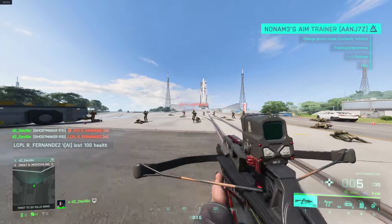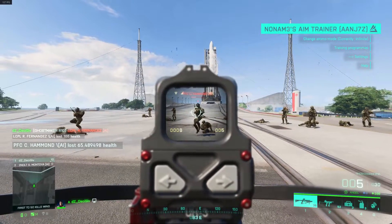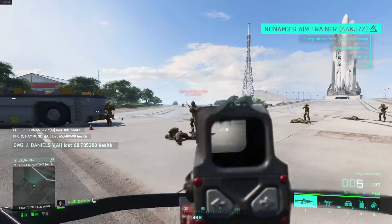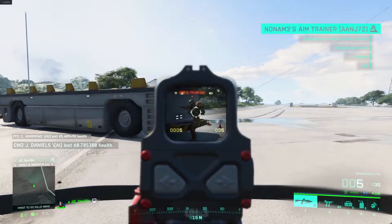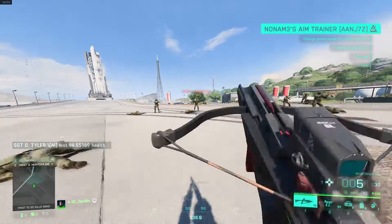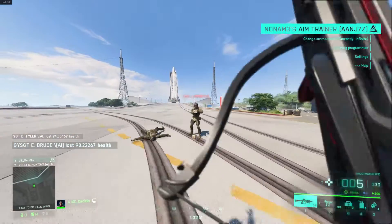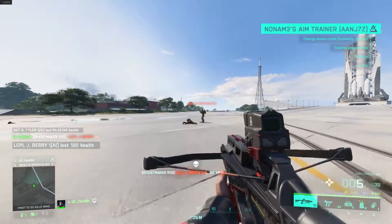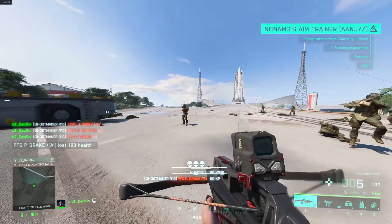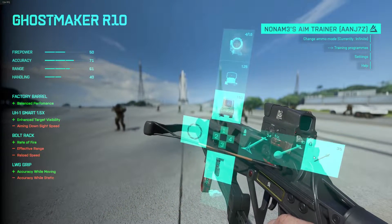The bolt rack is just not good. It does basically 65 to 60 damage outside of 7 meters. Within 7 meters it is a one-hit, but even at 6 meters it doesn't kill, and even at 5 meters it doesn't kill — it does 98.2 damage. I basically have the barrel attachment to bolt back to get a one-shot kill, but the reload benefit isn't worth the damage reduction at all. I do not recommend using bolt rack.